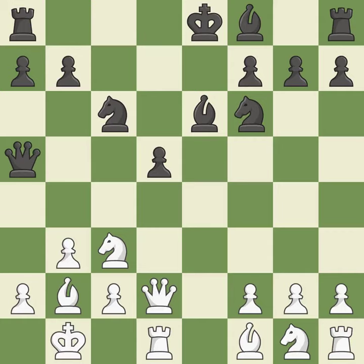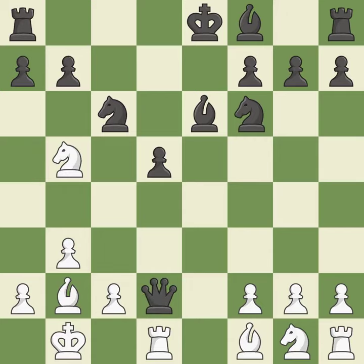By developing a queen from its beginning square, this activates the queen. This offers an equal trade of pieces. This threatens to win a rook. This exchange is fair. Recaptures — this poses a material threat.